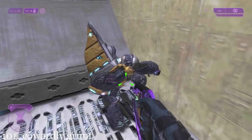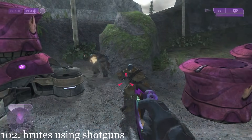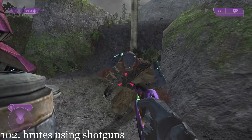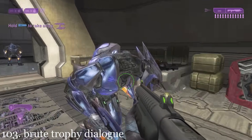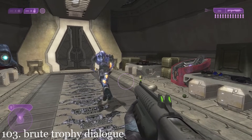A grunt pleads with the Arbiter: 'Please! No hurt! Me like elites! Brutes stinky bad bad! Me stay here, make sure no Brutes come behind mighty Arbiter!' Several Brutes can be seen wielding human shotguns throughout this level, even sometimes testing them out. An elite has some dialogue regarding his disgust with the Brutes' trophy weapons: 'What vulgar taste! Even as trophies these weapons are worthless!'